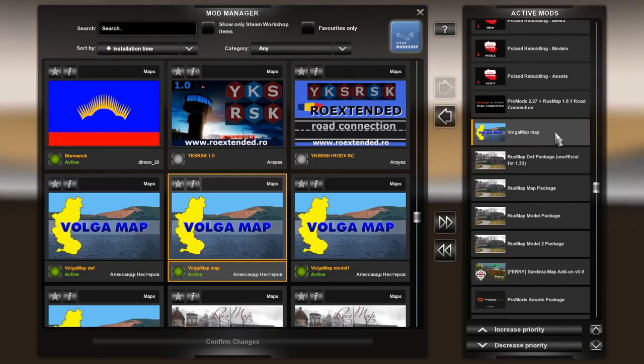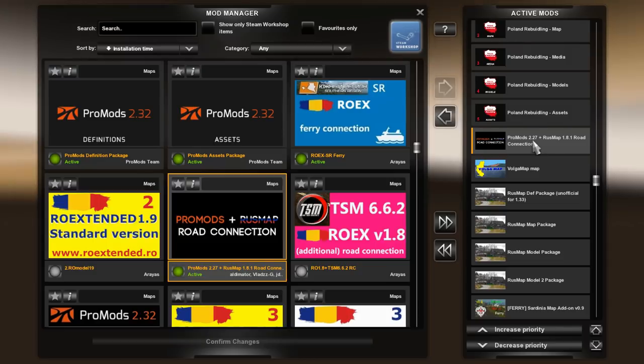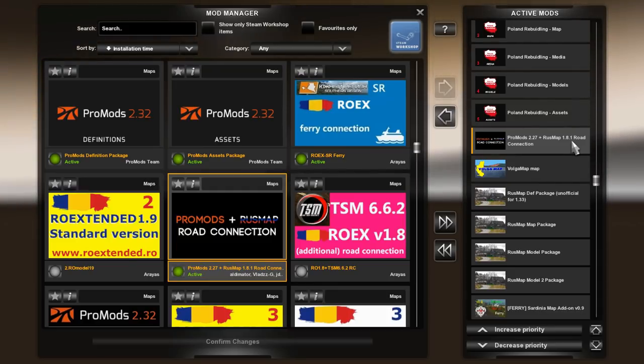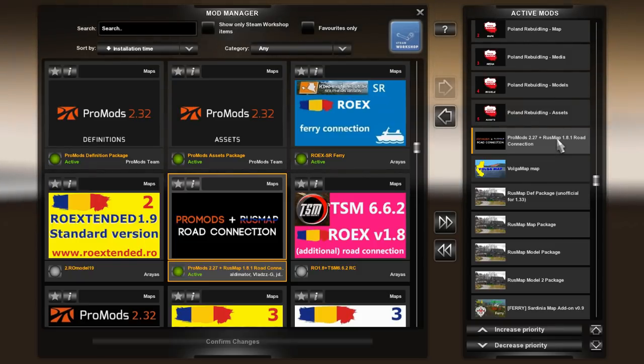And then we have the beautifully named Volga map. I have reverted to the ProMods 2.27 plus rosmap 1.8.1 road connection that comes with rosmap. This is what I'm sticking with currently. Even if I do see some increased loading times, I'm working on that trying to figure out if I can fix it, but for now I'm going to stick with this one.